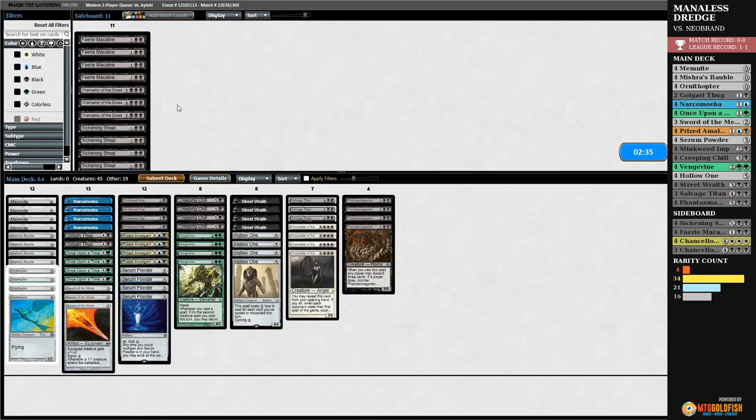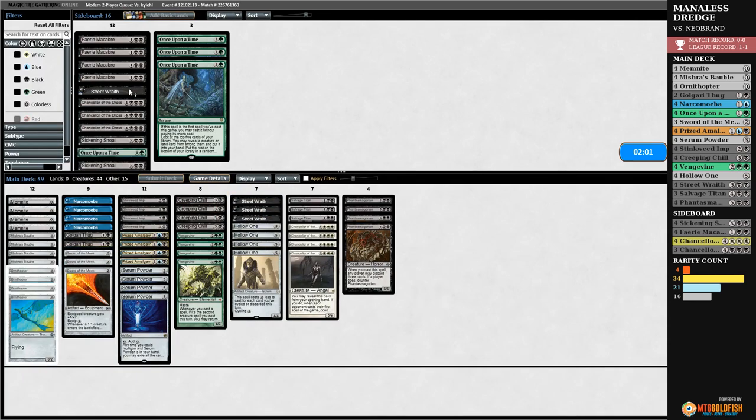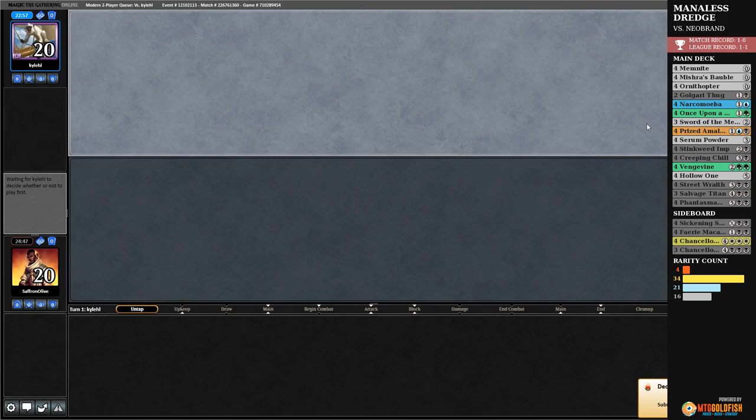Our opponent comboed, failed, and scooped on turn one. The funny thing is our opponent was going to die to their own Summoner's Pact. Scariest deck of the format that's also most likely to kill itself. We should bring in Chancellor of the Annex — Chancellor seems good against what our opponent is doing. We'll cut the Once Upon a Times. The best part is our opponent did not even see what we were playing, so they don't know we're Manaless Dredge. They don't actually bring in graveyard hate — how could they? Our opponent combo'd, fizzled, and killed themselves.